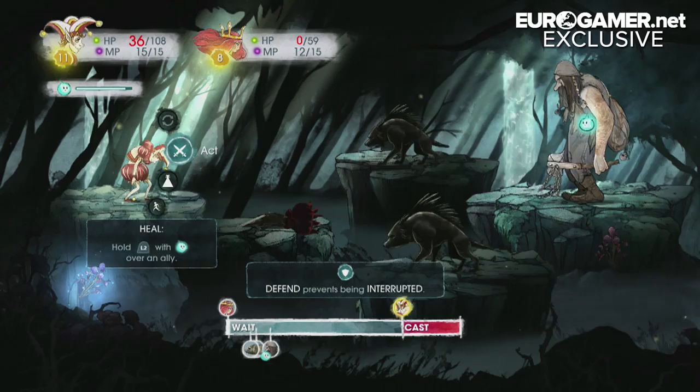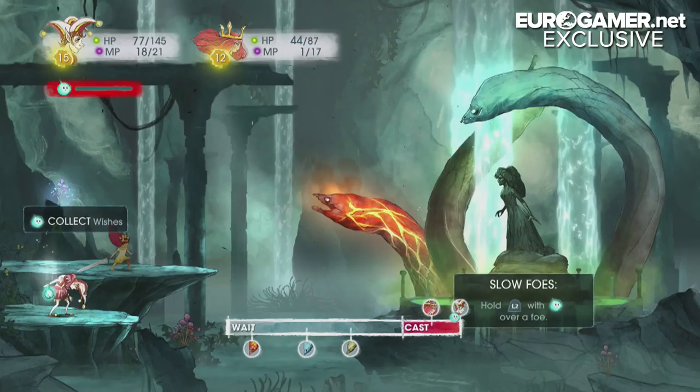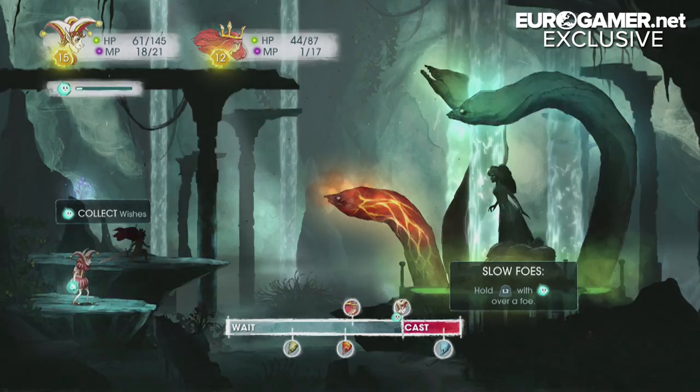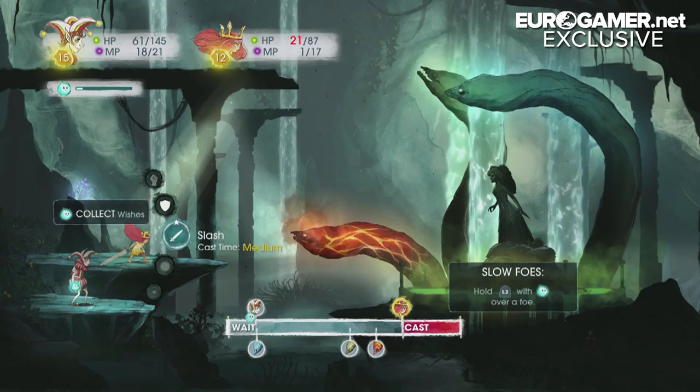Another thing that enhances the combat in Child of Light are elemental attacks. Can you explain how these work? You have to look out for hints — for example, fire enemies are weak to water, so it's very simple in terms of how it is. But then every enemy that comes along has a different behaviour, different resistance, different actions or special actions, so throughout the adventure there's always something new that you're going to see.